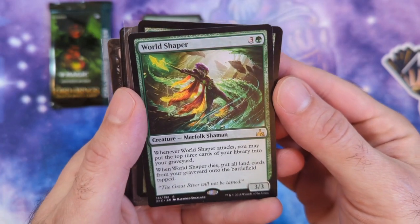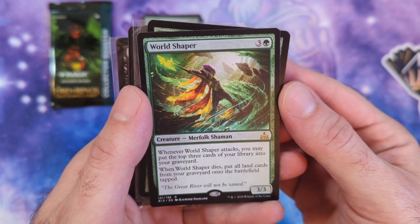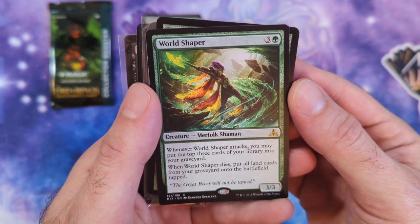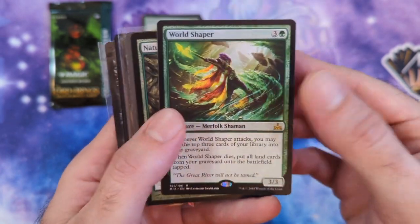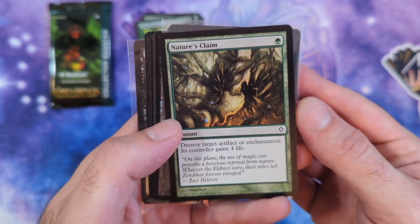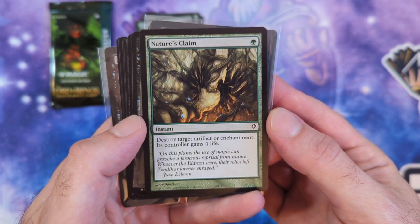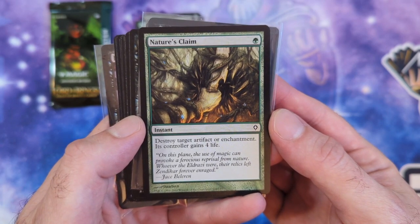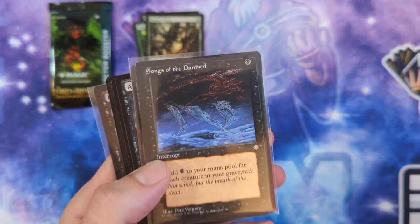We got World Shaper from Rivals of Ixalan—4 mana, 3/3. When it attacks, you may put the top 3 cards of your library into your graveyard. And when she dies, put all land cards from your graveyard onto the battlefield tapped. Maybe good for a Landfall deck as well. Then we have Nature's Claim—a really basic one—1 mana instant to destroy an Artifact or Enchantment. The controller gains 4 life. If I'm destroying it for 1 mana, you can have that 4 life.